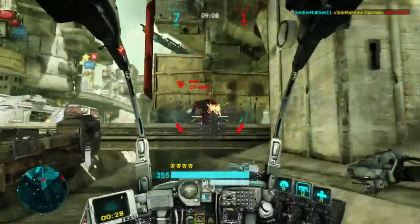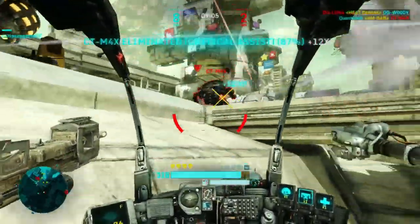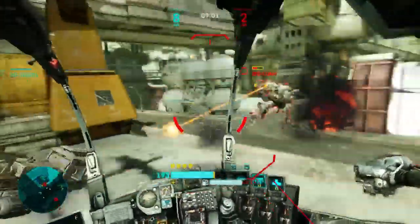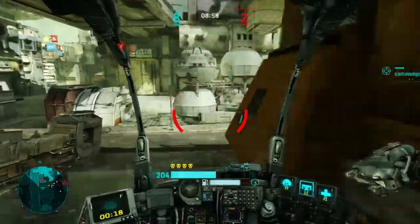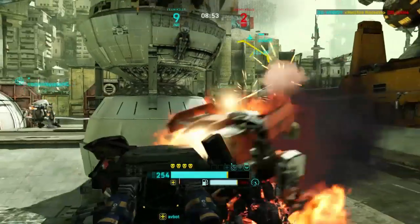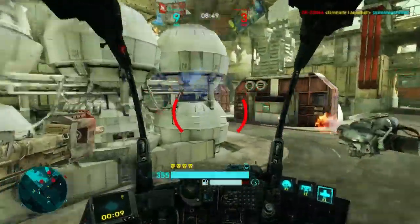Light mechs also excel at chasing people because they are very fast and very nimble - mobility is the key here. You've got to be fast and nimble in these things. You can't just stand out in the open, otherwise you're going to die instantly. These light mechs all actually have less than 400 armor, so you have to be very careful when you play them.